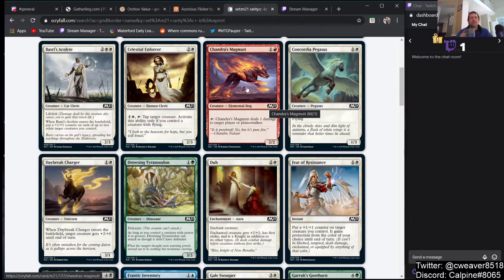Chandra's Magmutt — I don't know, this actually might be reasonably playable in a Red Deck Wins kind of deck. If you're getting fogged out by Tron, it can actually turn into a Goblin Fireslinger where it deals 1 damage to your opponent every turn.